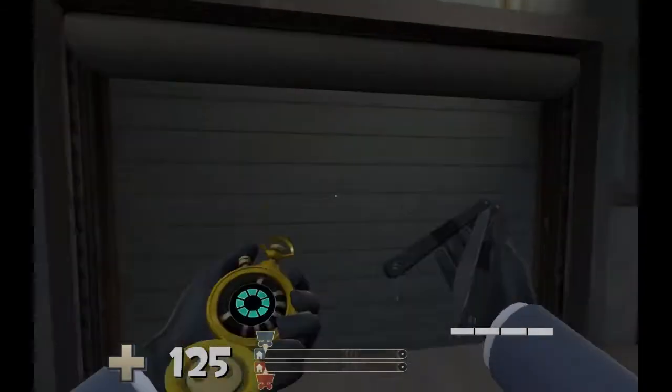The loadout I'm using is the Ambassador, because I feel it's tied with the Enforcer for the strongest revolver, but the Ambassador has more versatility at the cost of raw power. I'm using the default knife because it best complements the Dead Ringer watch, which I'm using because it's my favorite watch and it allows me to survive for absurdly long periods of time.